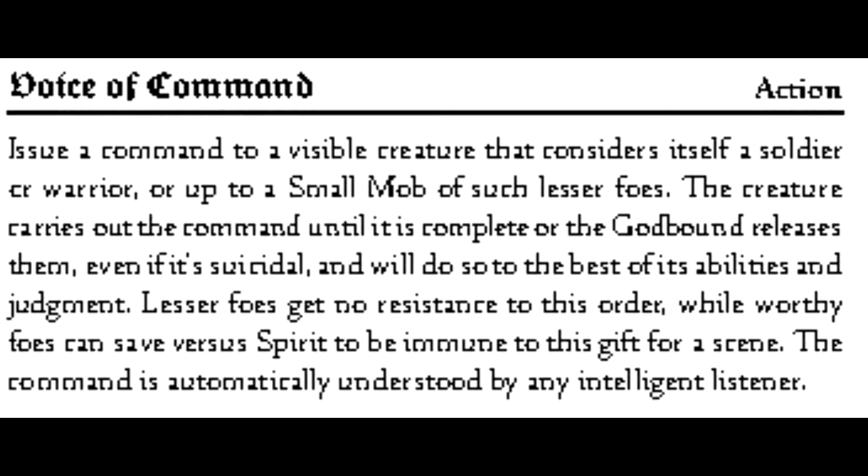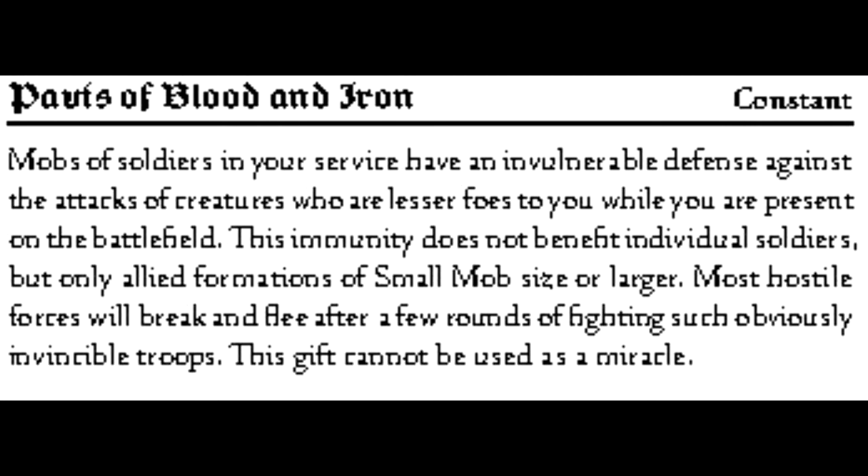Voice of Command is another lesser war gift that allows you to issue commands as an action to a small mob or smaller group. Lastly, Pavus of Blood and Iron is a greater war gift that gives mobs under your control an invulnerable defense against attacks from lesser foes.